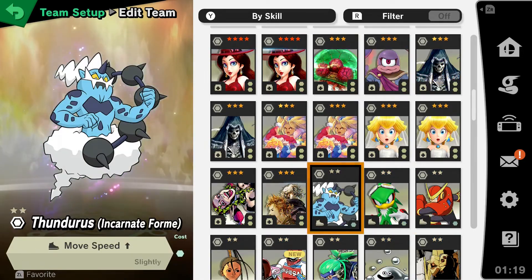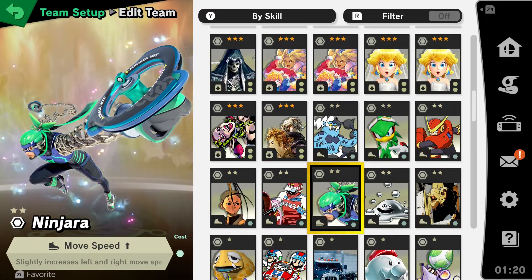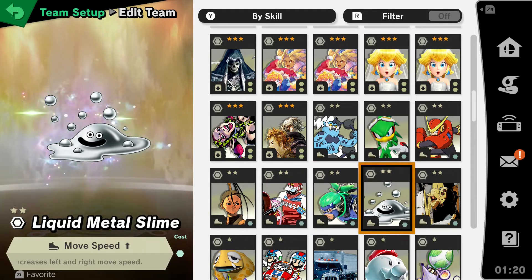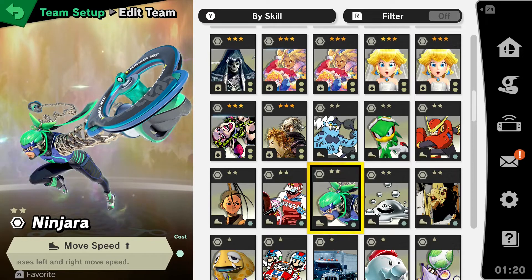Next up, which pretty much every character benefits from, is Move Speed. It slightly increases the left-to-right move speed for the Amiibo. Min Min will make great use of this because it also applies when the Amiibo is trying to recover offstage — the jumping and moving from left to right to get back onstage. There are a few of these: Thunderous, Jet the Hawk, Ibuki, and I believe Ninjara is also on Min Min's spirit board, so you can farm Move Speed spirits from that. Liquid Metal Slime is another option, but you'd have to enhance it. Ninjara would be the easiest one to get.